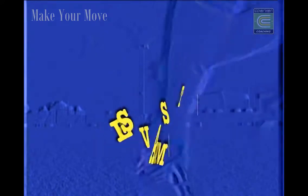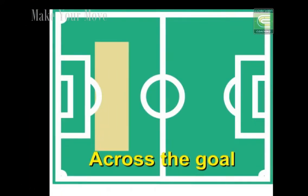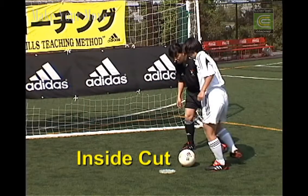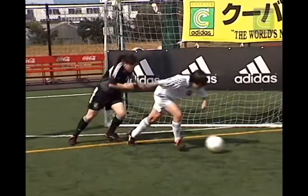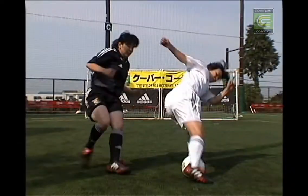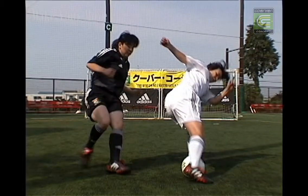Move Set A: changes of direction, useful across the goal. The first of these change of direction moves is the inside cut, one of the most common moves in the game.